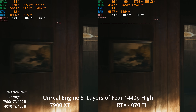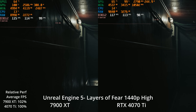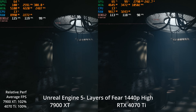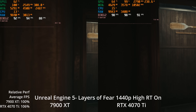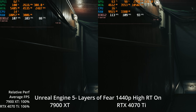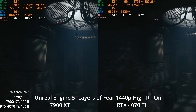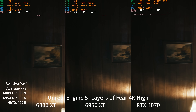Dropping to 1440p, which I think is a more likely resolution for most people: both GPUs are delivering well over 100 FPS at high settings without ray tracing, with a 2% lead for the 7900 XT. With ray tracing on, both GPUs drop a little but are still right around 100 FPS, and the 4070 Ti is now winning by 6% against the 7900 XT. It goes from 2% behind to 6% ahead, but either way it's still very close to a tie.